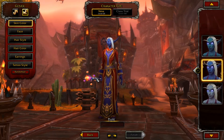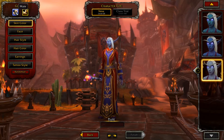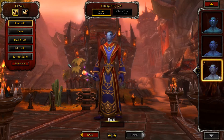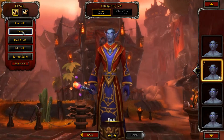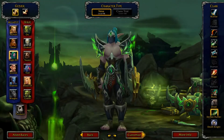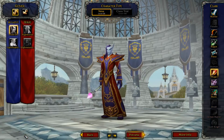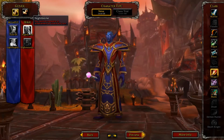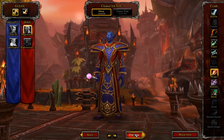This is a reputation grind all the way, for the first part anyways. To unlock the Nightfallen, you'll need to complete the Good Samaritan achievement, which is pretty much the entire storyline of the Nightfallen, and gain an exalted status with their faction as well. For the High Mountain Tauren, you'll need to complete the Ain't No Mountain High Enough achievement, which is the complete storyline for High Mountain, and gain exalted status with their faction also. These were a little easier since Legion has been out for quite some time, and most of us have already completed these.